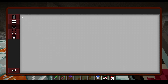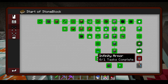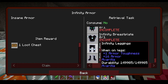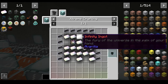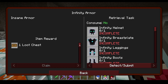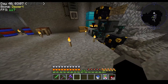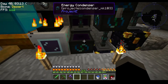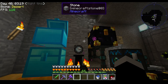Progression-wise we haven't really done anything. A lot of it has just been getting ingots for the infinity stuff. The reason we need a lot of ingots is because the infinity gear takes a lot of infinity ingots — as you can see we have a few right now.